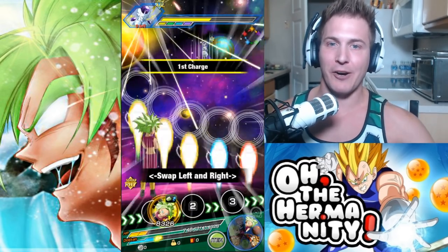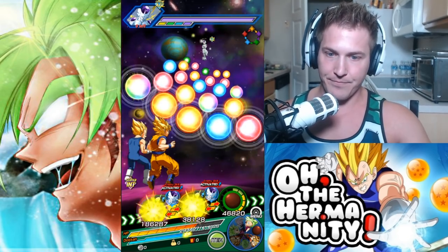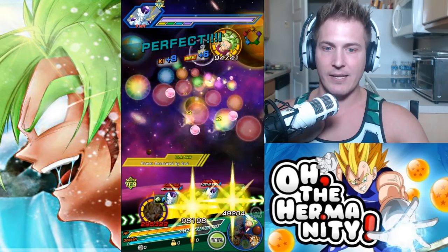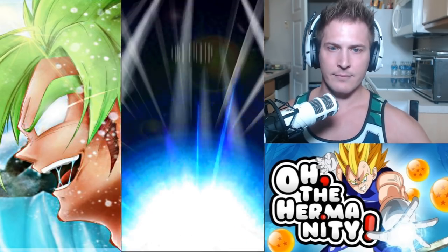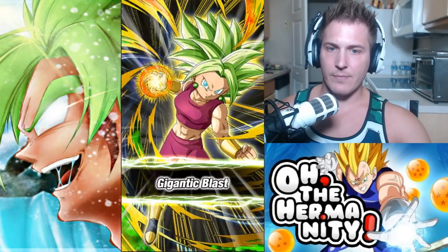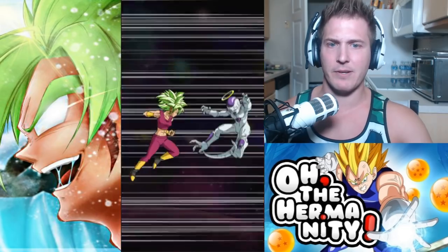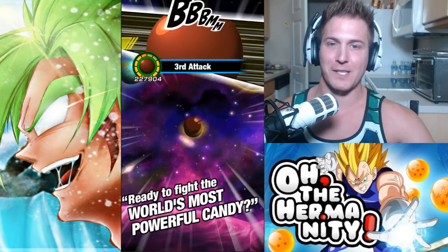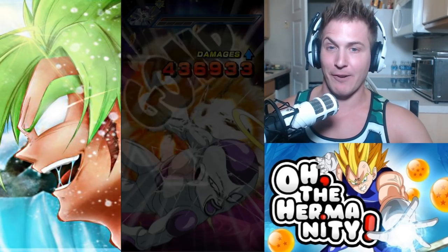I'll put timestamps down below for all the Vegito transformations so you guys can see them all. Let's go right ahead — just wipe him out. Get rekt, Frieza. 76,120. 218,000 — not too bad. Don't want a double super attack! I bet from watching this video, you guys are more interested in Kefla than you are in Vegito at this point. Especially if you have her and haven't used her much or haven't opened any of her hidden potentials — she's pretty clutch.